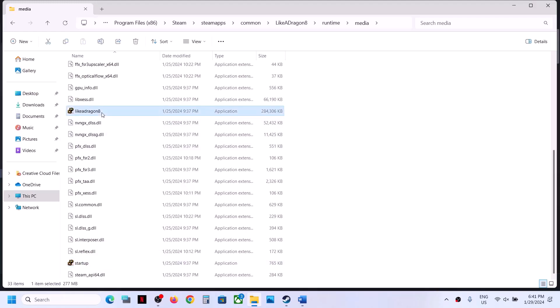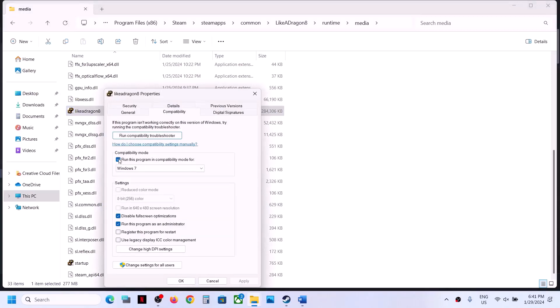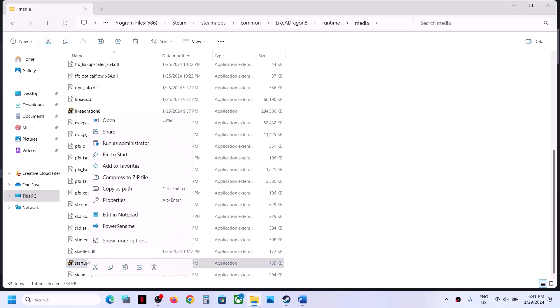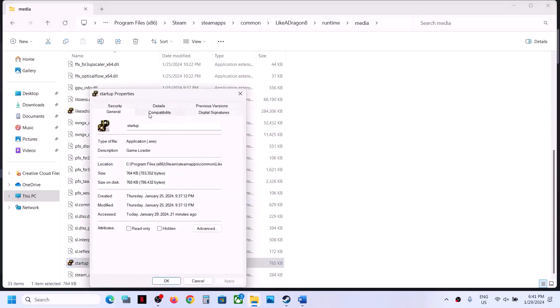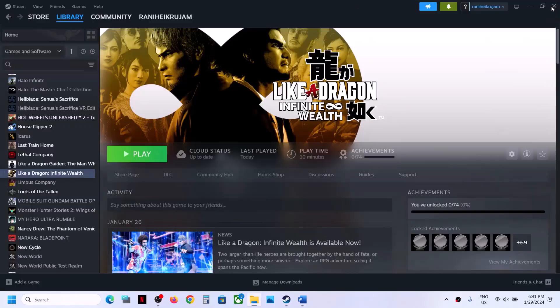If none of these compatibility options help, go back to Properties and uncheck all those boxes. Do the same with the second EXE file — uncheck all boxes — then click Apply and OK, and follow the next step.